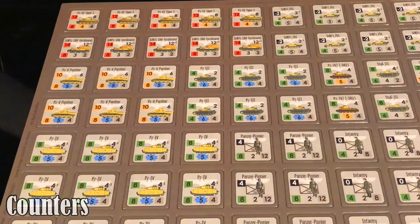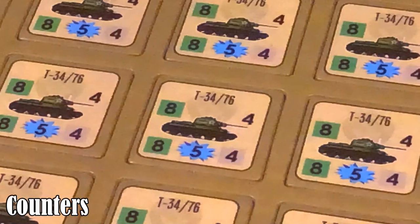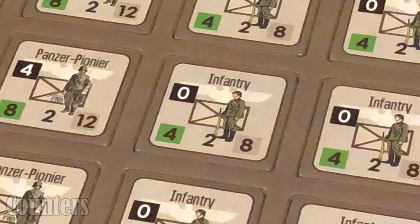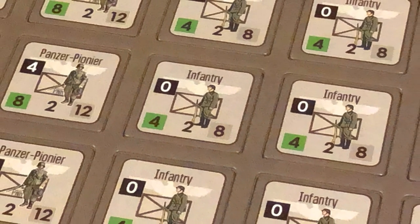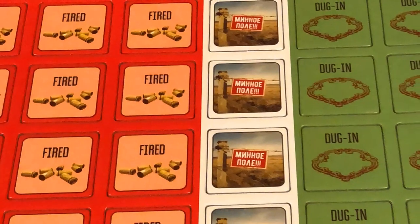The game includes 252 one-inch counters showing units representing platoons of tanks, infantry and combat support troops. Among the counters are various markers used to keep track of various game functions.